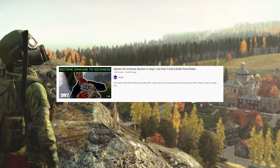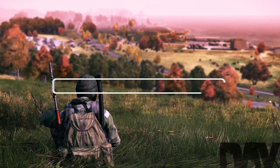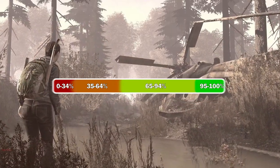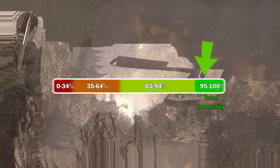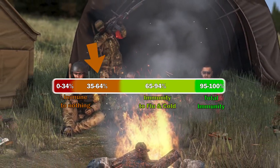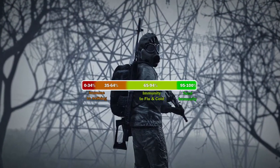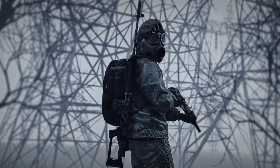Wobo has a brilliant guide on the immune system — how it works, how you can keep it boosted, and which stats affect what. Here's how it works: at 95%–100% immunity you're immune to everything except the brain prion; at 65%–94% you're immune to the common cold and flu; below 65% you aren't immune to anything. If you're still confused on the immune system after this video, watch the Wobo video linked in the description.